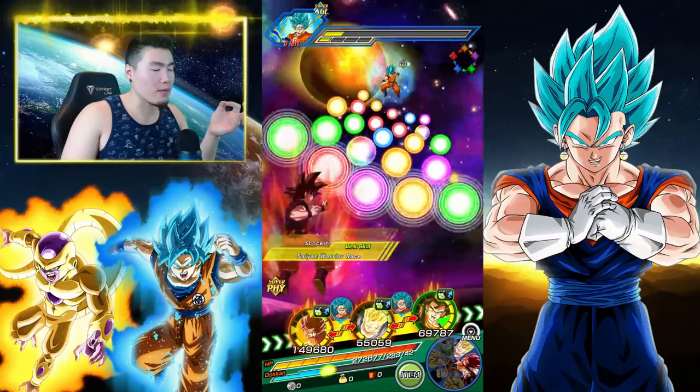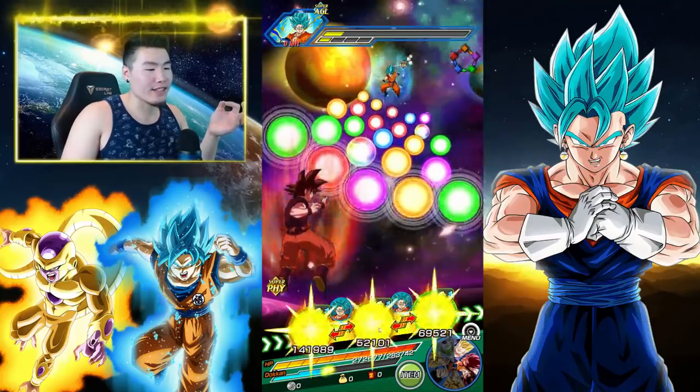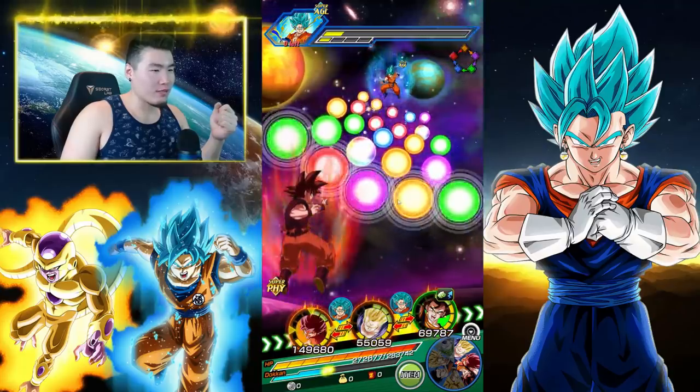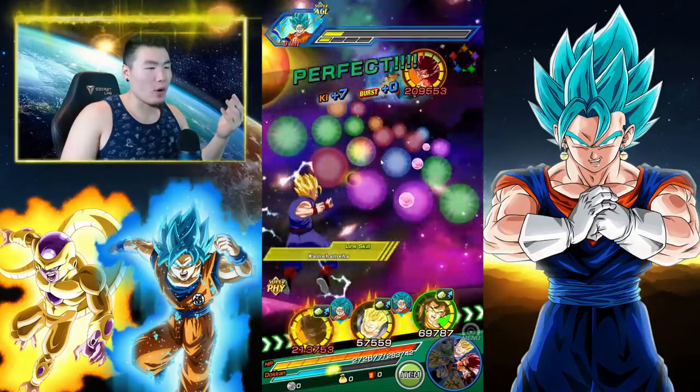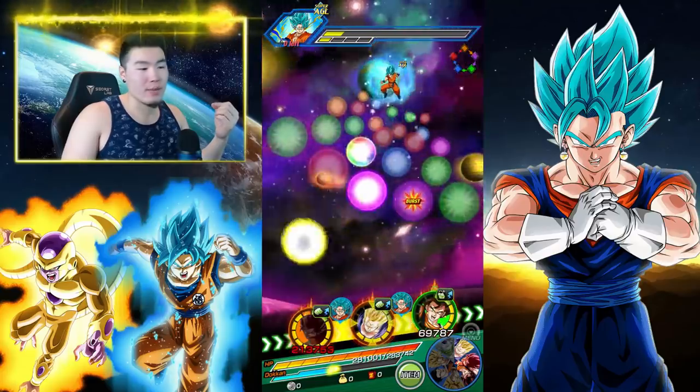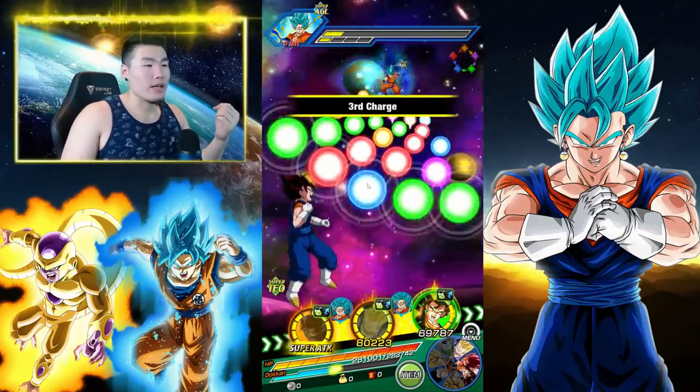They actually give each other the exact same attack boost — oh, it's because this guy gives him Z Fighters, but this guy gives him Fierce Battle. I guess it doesn't really matter then. We'll just go with keeping Gohan with him, because he'll get that 35% all the time as opposed to the 30% from the Vegito, but it's not a huge difference.